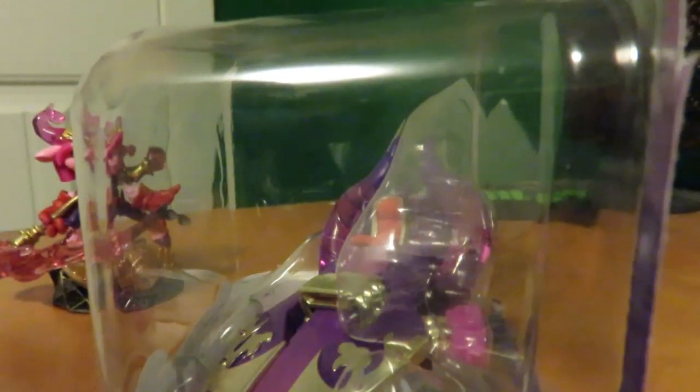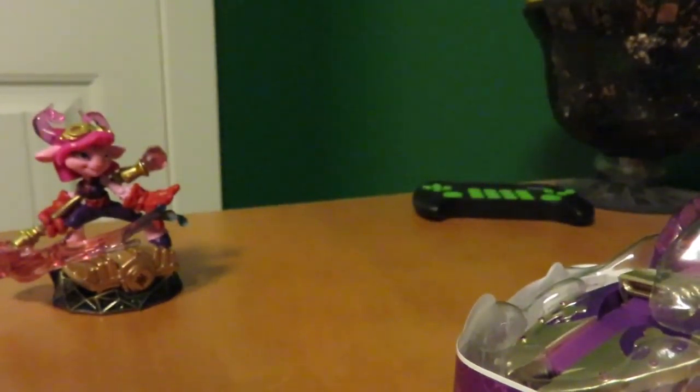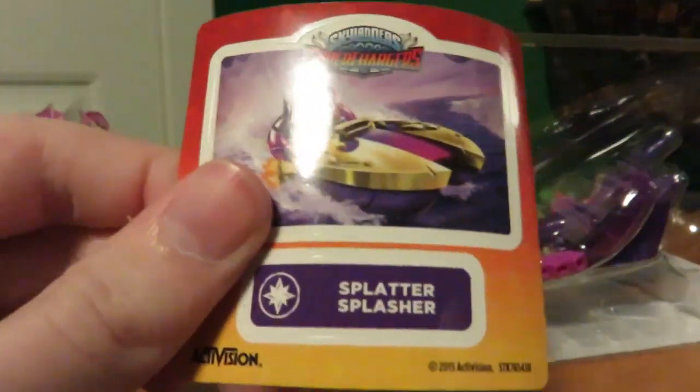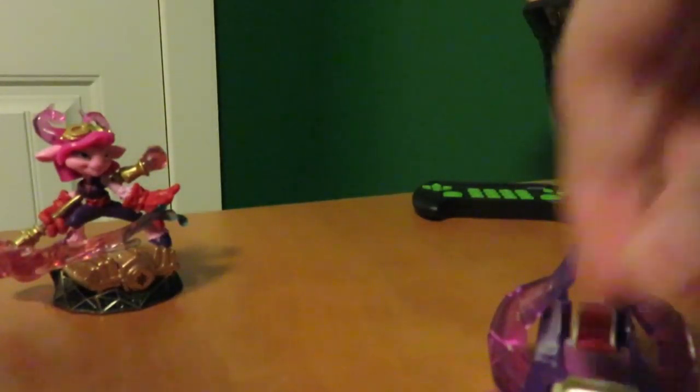That went very easily opening the packaging. You pull this part out and grab your sticker. Here's your sticker for the Splatter Splasher — looks pretty darn cool. It's driving on purple water; I don't know what's in that water that made it purple. That's a cool vehicle!